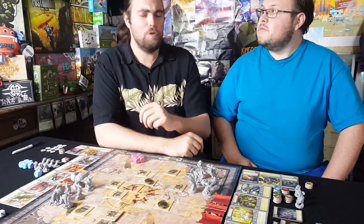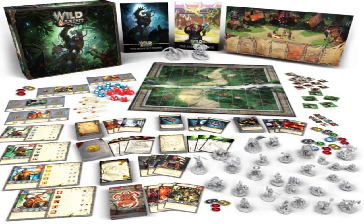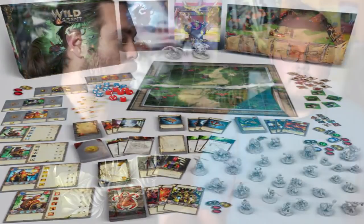Hey guys, welcome back to another Unfiltered Gamer board game walkthrough. Today we'll be playing Wild Descent, which is for two to four players and has two different variations of play. One is Adventure mode, which we'll cover later, but right now we're playing Arena mode, and there are also three variants to that: Deathmatch, Last Man Standing where you eliminate the entire enemy team, and Scenario which has unique objectives.